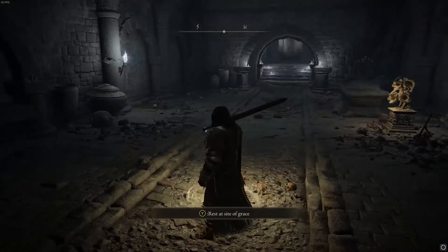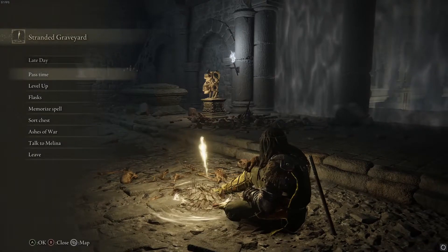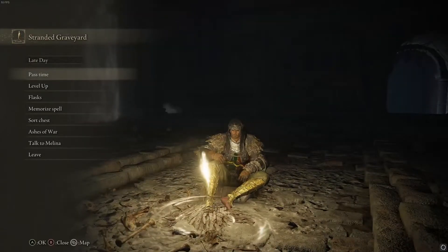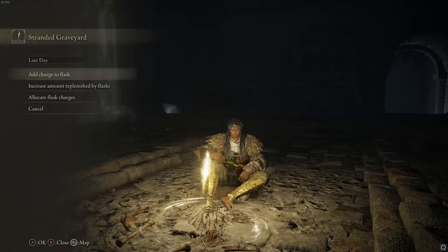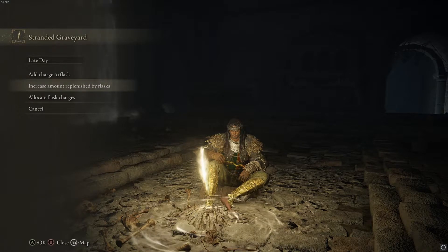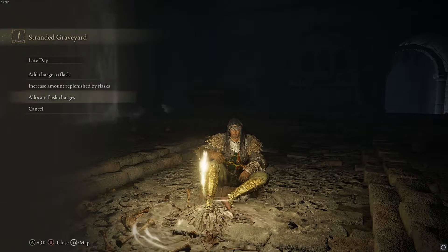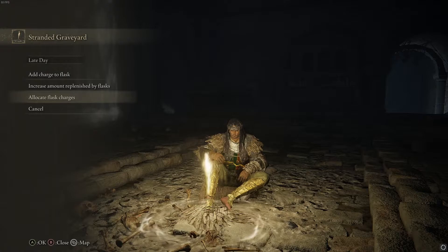Sites of Grace work exactly like bonfires — you can rest at them, and inside them you will have various menus where you can do a lot of things. With flasks, you can add charges to your flask with golden seeds, and you can increase the amount replenished by flasks with Sacred Tears. You can also allocate flask charges if you want them to recharge your magic or your HP.